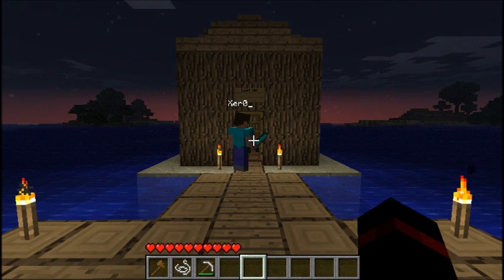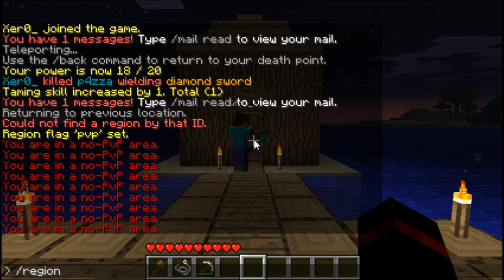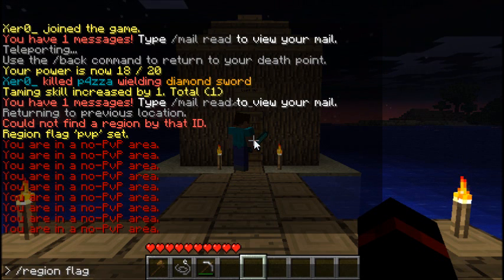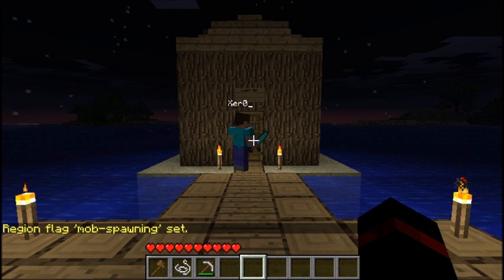Back to the practical side using commands in-game: if we don't want mob spawning, for example, it's as simple as typing 'region flag', then the region name, then 'mob-spawning', then hit enter. There you go, that's done.